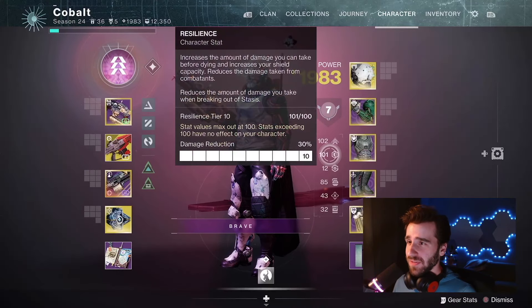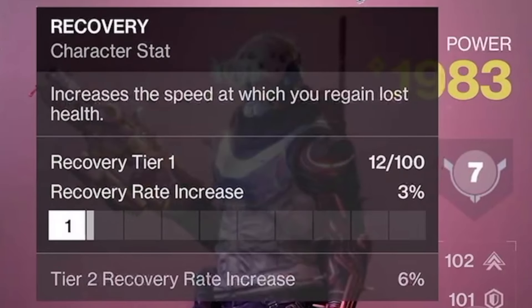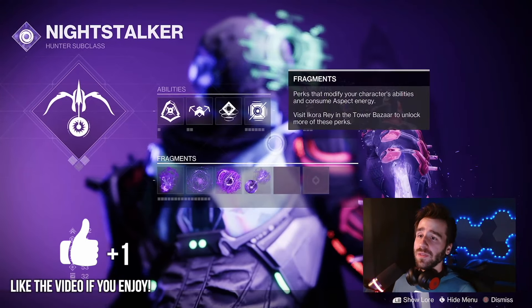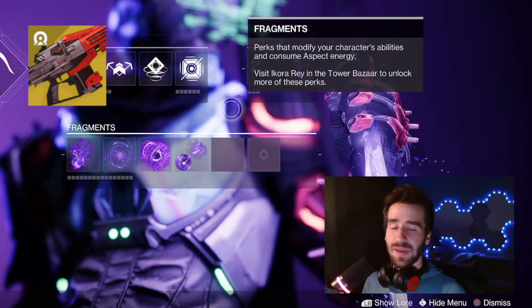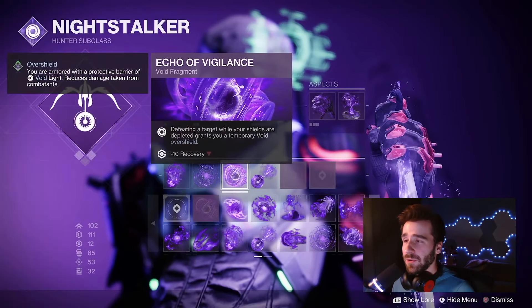I'm going with maxed out resilience for increased flinch resistance as well. That recovery stat is hurting me a little — I don't really have the armor to improve that — but we're also combining this with Night Stalker. It's a really simple build, just three pieces: the exotic weapon, the exotic armor, and one fragment — Echo of Vigilance.